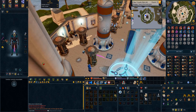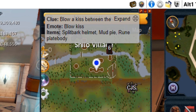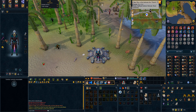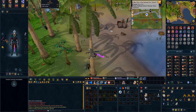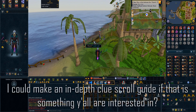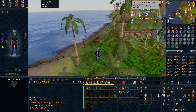For emote clues, the program lists the items you need and the emote to perform. I'd highly suggest building your stash units — with emote clues the only way to be efficient is to have your stashes built. That's really the only tip I can offer there. I won't take you through the full clue scroll since I've covered all the basics of the Alt1 Toolkit.